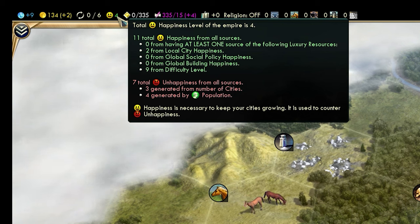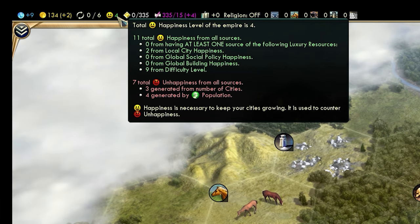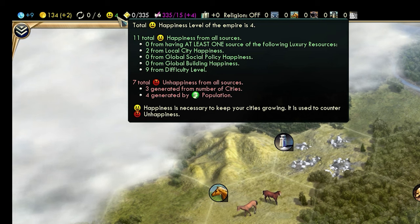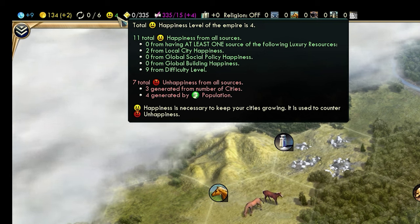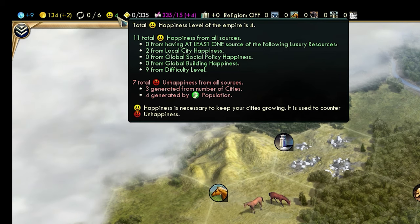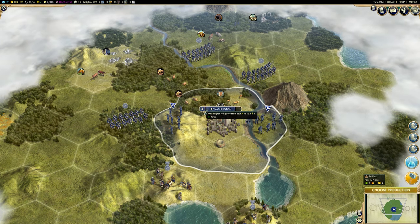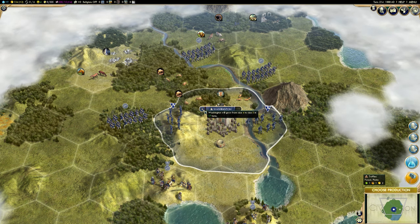Happiness: you want to make sure your empire is happy. If you mouse over the happiness indicator, you can get a feel for where happiness is coming from and where unhappiness is coming from. You can see here I'm generating 11 happiness in total — 9 from the difficulty level, which was set to normal. If you've set it to an easier difficulty, you'll have more happiness to play with by default. I'm also getting 2 happiness from my city. However, I'm losing 3 happiness — that's unhappiness — from the number of cities I have, and 4 from the city's population. Next to the city's name there's a 4 — that's the number of citizens in the city.